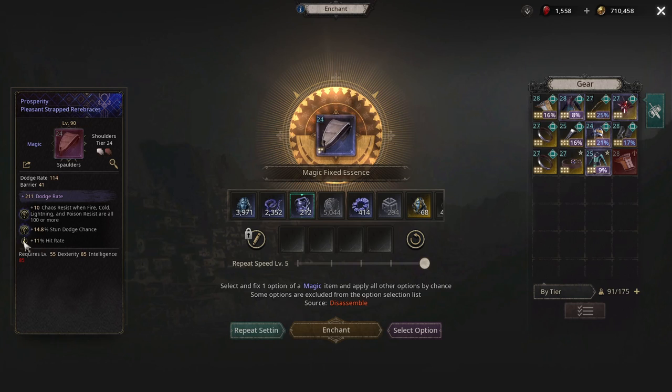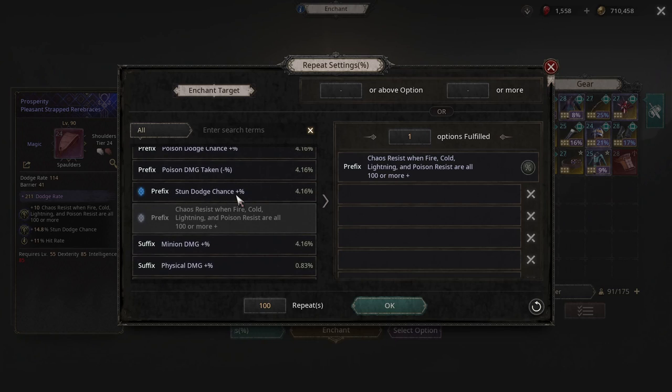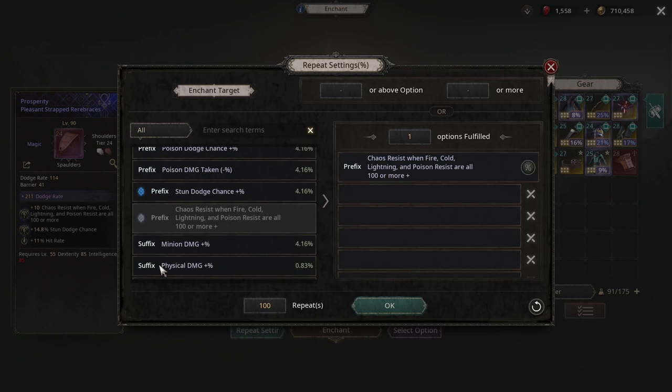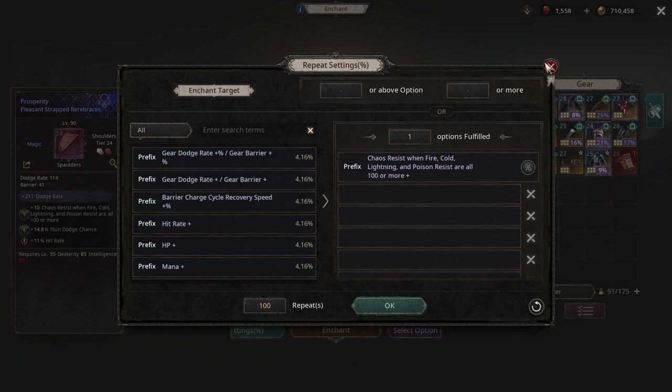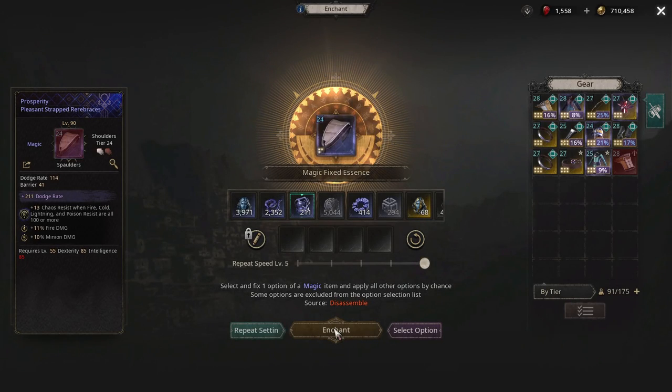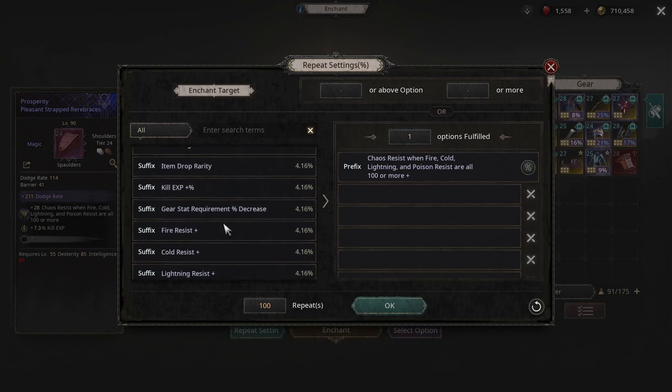So if you look here we got stun dodge and hit percent. If you go over here, dodge is a prefix and hit percent is a suffix. So we got a bad prefix, which already means we have to reroll it. You can check by going LXP — LXP suffix — so that's good.